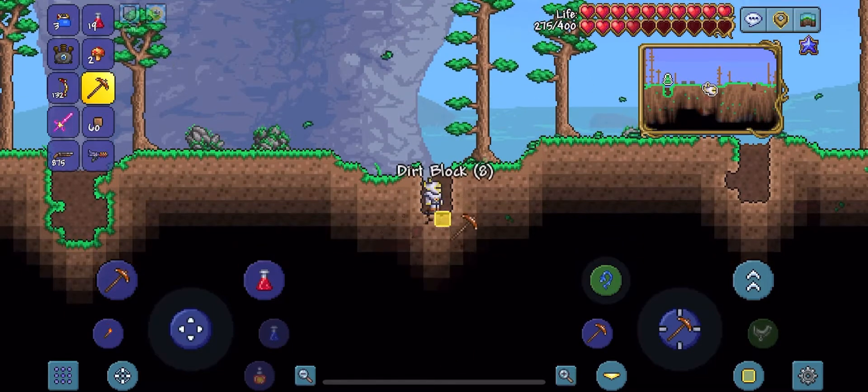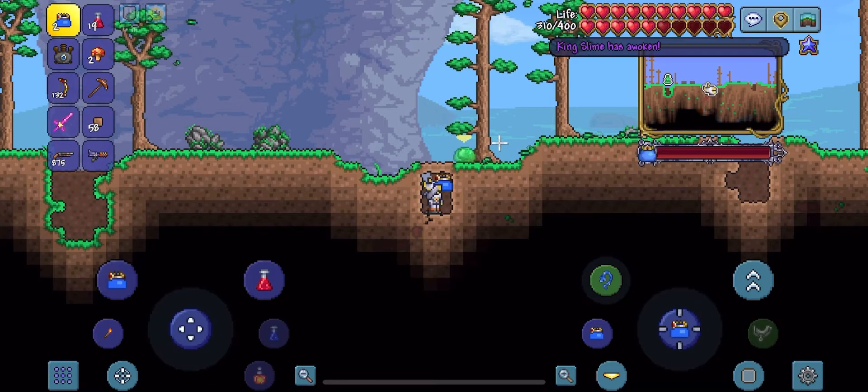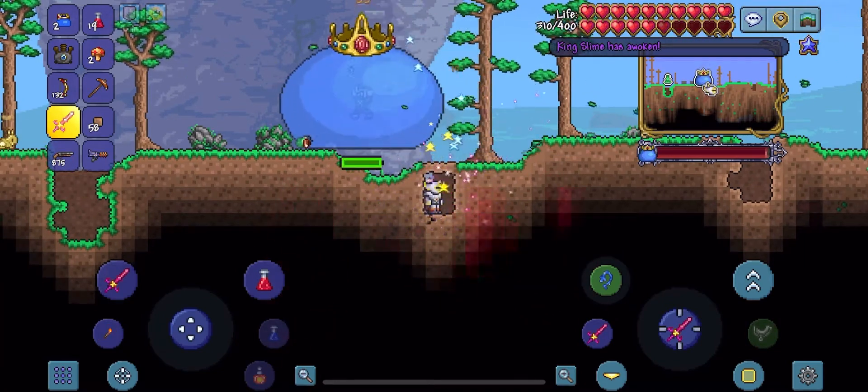As you can see here, I am digging a hole and I am going to shoot the King Slime out of the hole. He does spawn in your hole, but you just got to keep hitting it. I highly recommend an iron skin potion, and I recommend a whole bunch of healing potions.